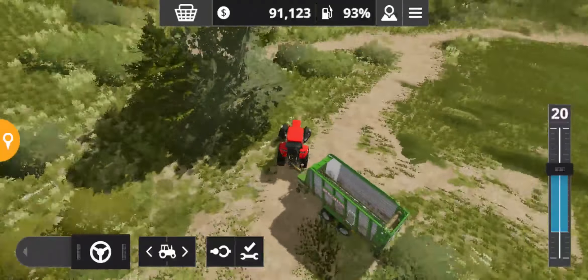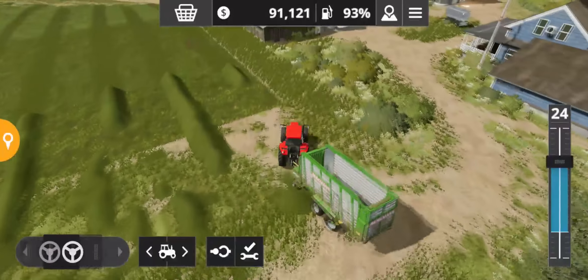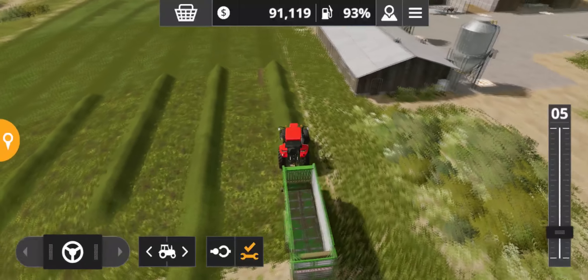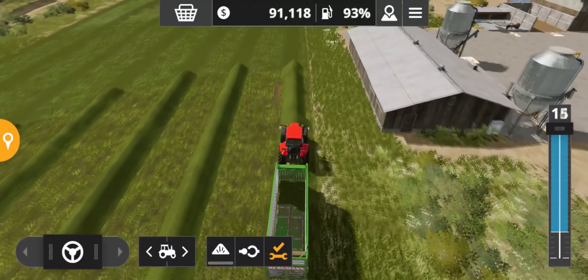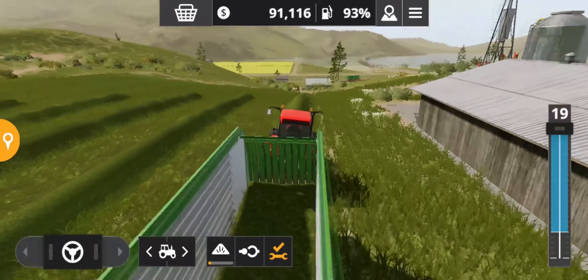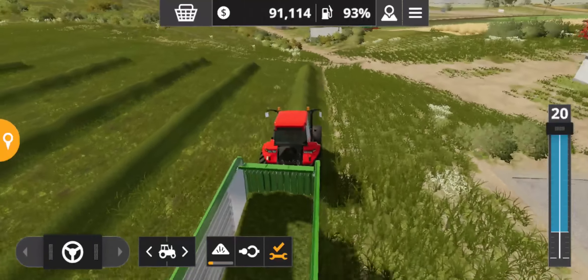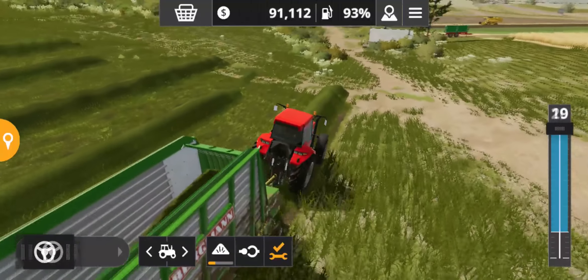Hello everyone and welcome back to the very first experiment video of Farming Simulator 20. In today's experiment we are going to find out which of these following crops will give you more money — hay or grass.